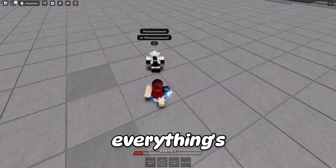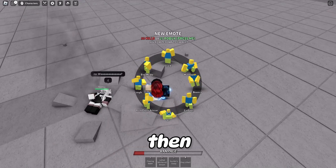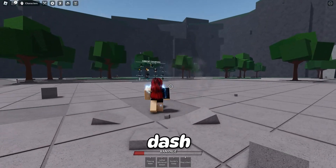Now that everything's ready, all you need to do is down slam someone, then use the emote and quickly side dash into their torso.